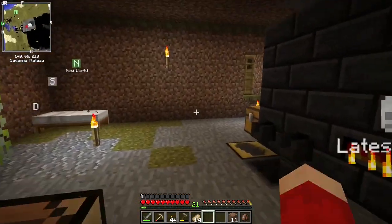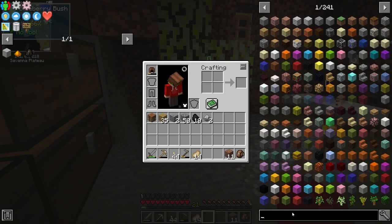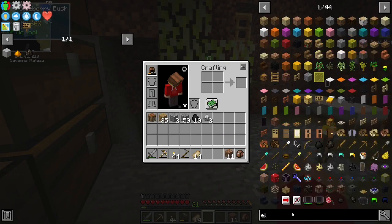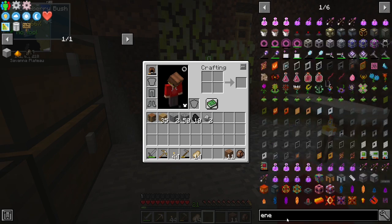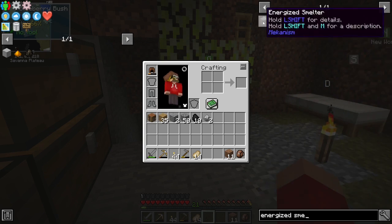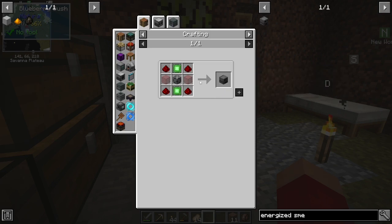But now I have some enriched iron. I should make an electric furnace - that's Tech Reborn. An energized smelter? Yeah, let's see this bad boy. So this requires a bit of stuff.